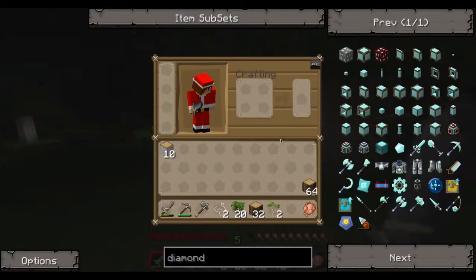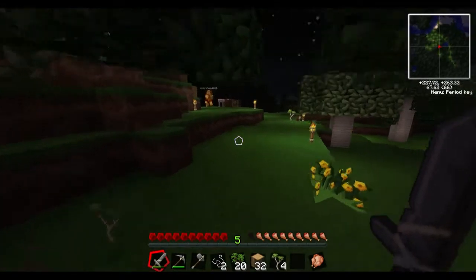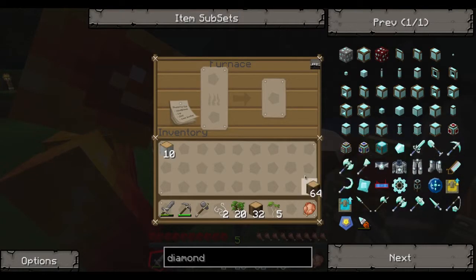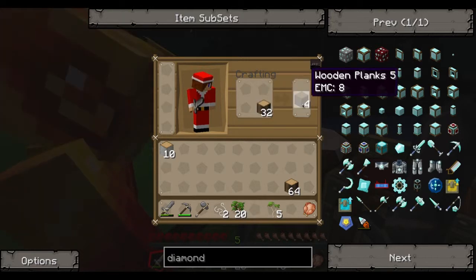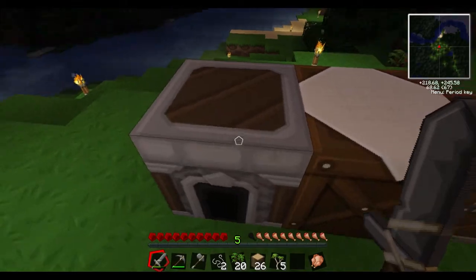I'm gonna get back to my mining trip. I'm going to light this up and I'm making a house — I'm gonna make a stack. You took all the coal! I put loads in — 24 should be enough coal for a while.